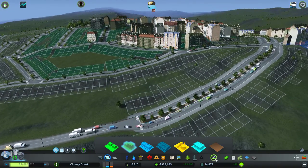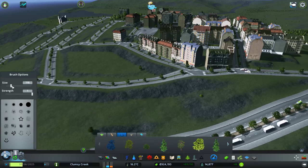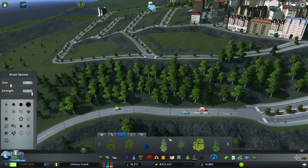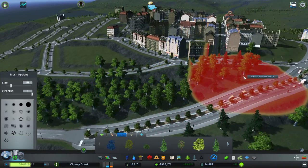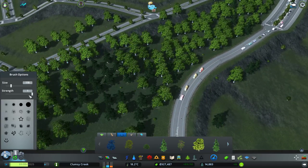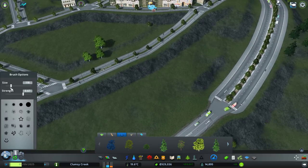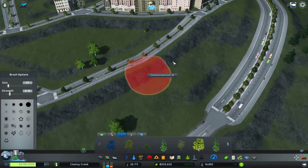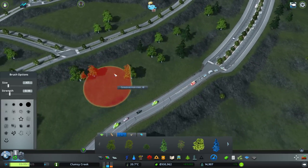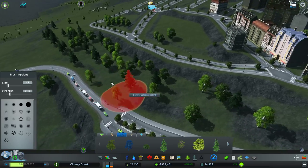Maybe some trees just to hide them off from this place. Let's use the brush tool - fill that up with random trees. Just fill that with trees. It looks pretty but it's too uniform though. Let me reduce the strength and size - yeah, I think that works. I want to just randomize it, not fill the whole place up. So I can fill it with different types of trees.